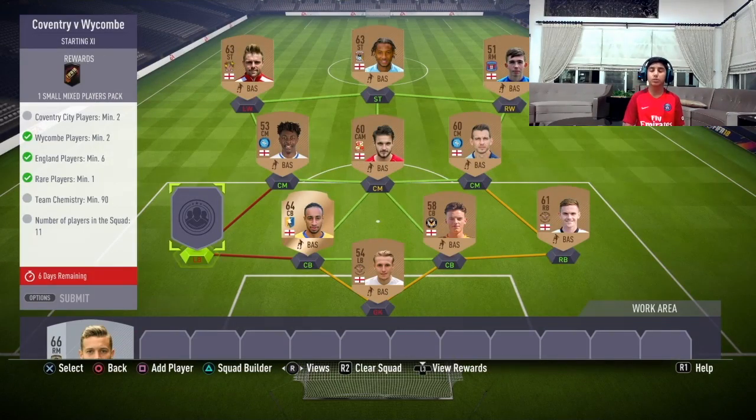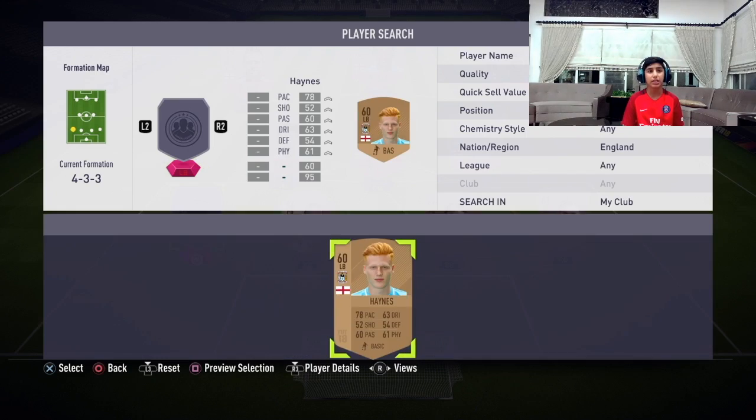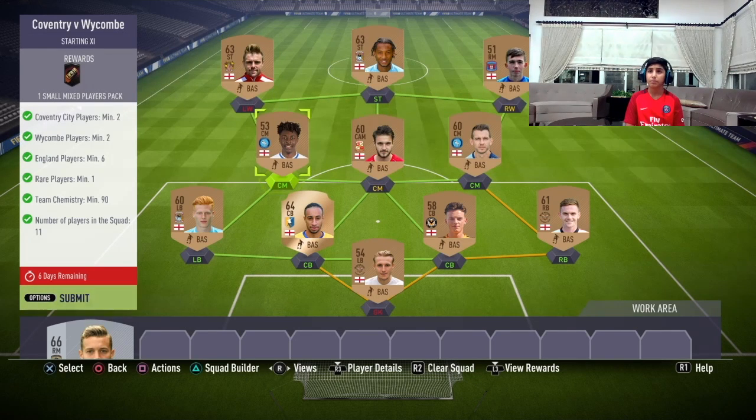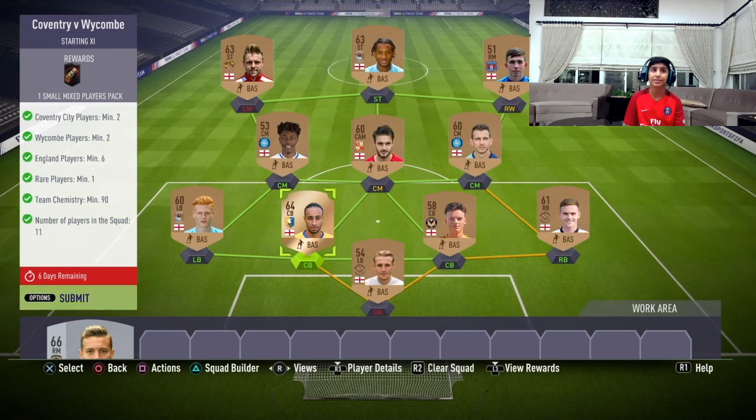Now I'm gonna do the first one and this one cost me only 11k — it was a little bit cheap for me. As you can see, in this one we need Manchester City players in them, two Watford players in them, two England players in them, six and team chemistry should be 90 minimum, and rare players.